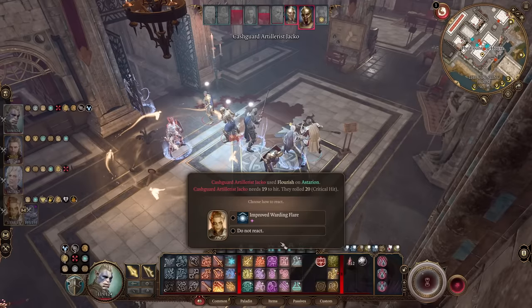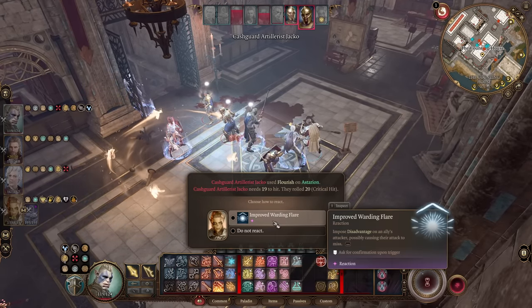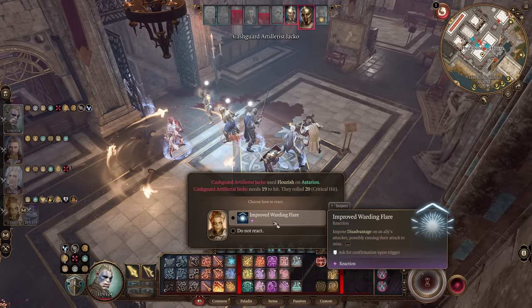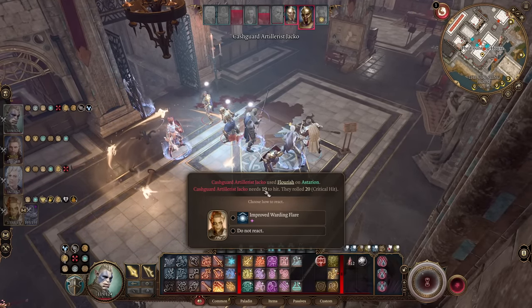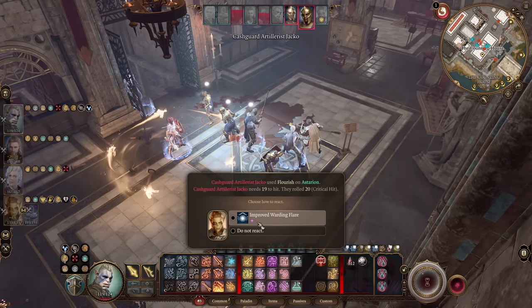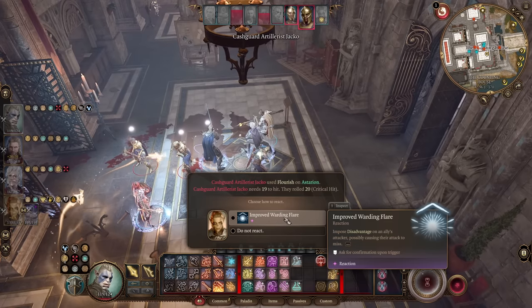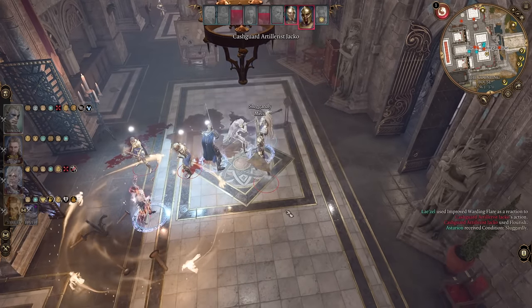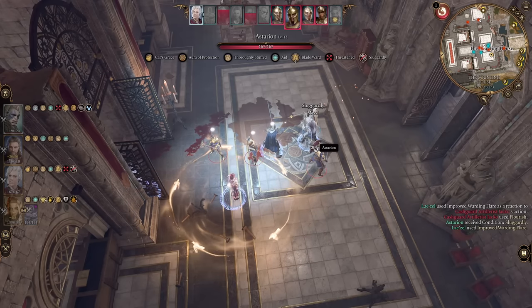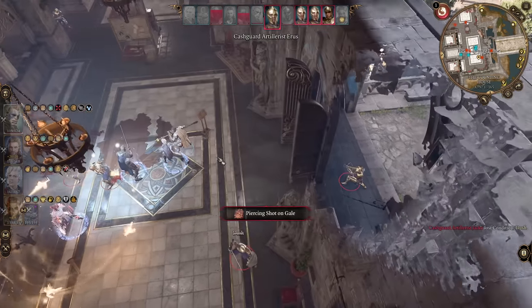Additionally as Light Domain Cleric you get the Radiance of Dawn feature, inflicting 2d10 plus 12 radiant damage to all nearby enemies who can succeed on a Constitution saving throw for half. As Light Domain Cleric you can also do fire magic like Wall of Fire, Fireball, Scorching Ray, and Burning Hands. You've got your action, bonus action, and Channel Divinity, doing actions every turn while keeping concentration on Spirit Guardians - inflicting damage twice per turn with Spirit Guardians and another spell or your mace attack. There's also Improved Warding Flare as a reaction to save your allies by imposing disadvantage on attacks, potentially turning a critical hit into a miss. What do you think about these builds? I think they're broken OP and very fun to play.